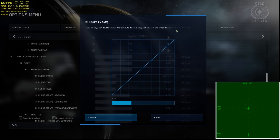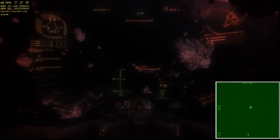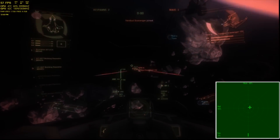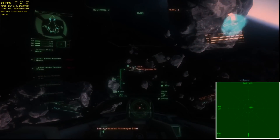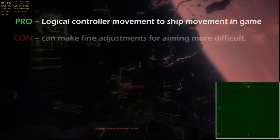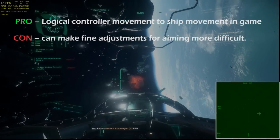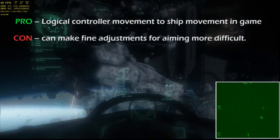First up is the most obvious: the default curve. The default curve is a linear curve that provides no output modification at all. It looks like a straight line diagonally from corner to corner of the curve box. A non-modified curve means your controller's movements are seen by the game one-to-one, without any amplification or dampening. This feels very natural to most players and is easy to get used to. The downfall is that if you want to make rapid turns, you'll need to move your controller from center to full deflection to achieve the maximum turn rate.